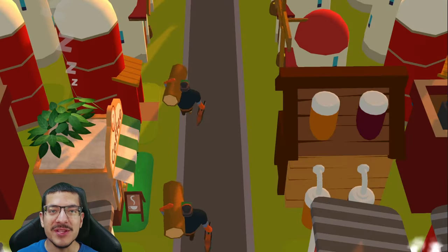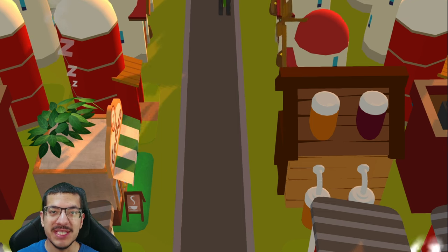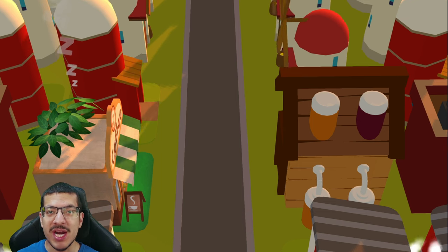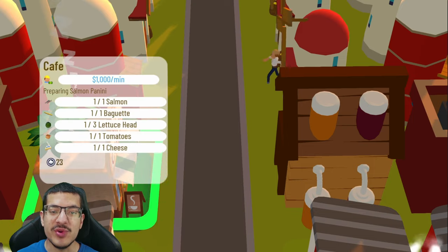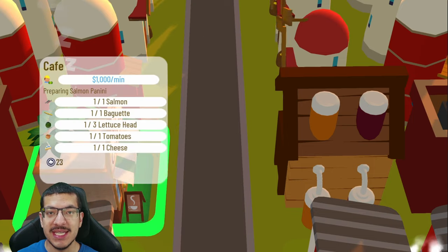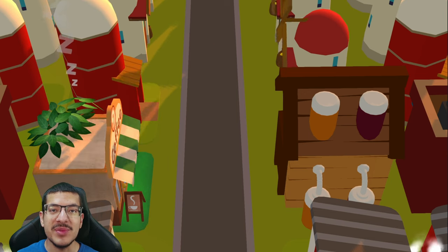Welcome back everyone to another competition build showcase. I'm going to go over all the details you need to know for the upcoming competition happening on April 9th, 2024, which features the salmon panini meta. Salmon panini is a new item added to the game — it can be crafted in the cafe and requires one salmon, one baguette, three lettuce heads, one tomato, and one cheese, with a craft time of 45 seconds.